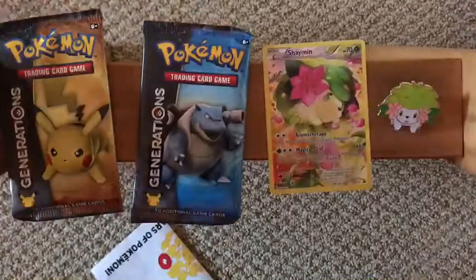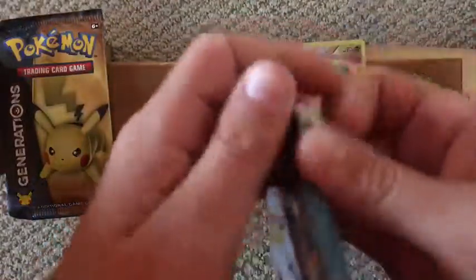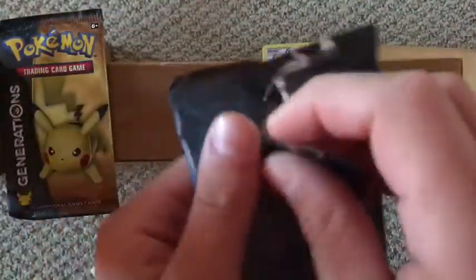Let's get started. I'm gonna open up the Blastoise pack first. I just noticed that there's like a small faded border around it, and I just found that kind of strange.